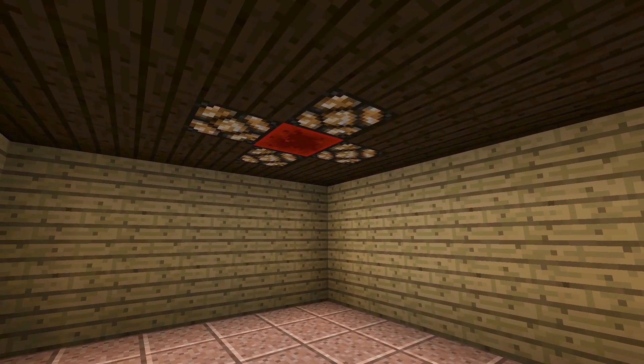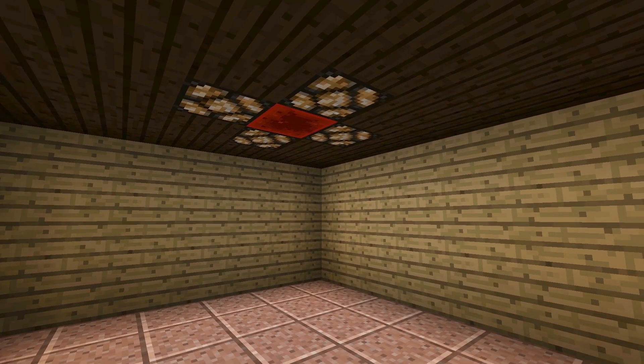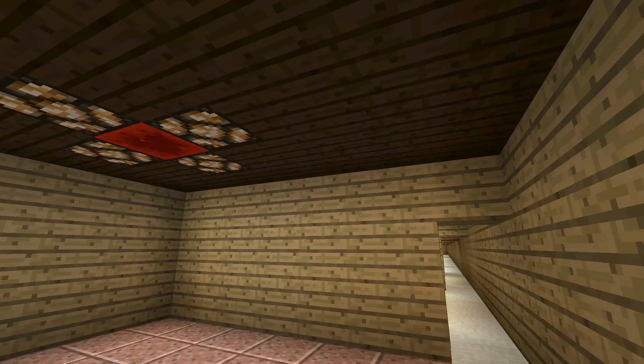The first one is this redstone block surrounded by lamps. Now, the lamps look really, really nice. They are a little expensive when you start talking about glowstone, but put in the ceiling like this, they look intentional. They look like they were supposed to be there, like real lights would. So this is a simple one — a little expensive with the redstone and the lamps, but overall a great looking one.